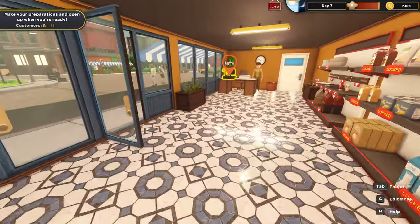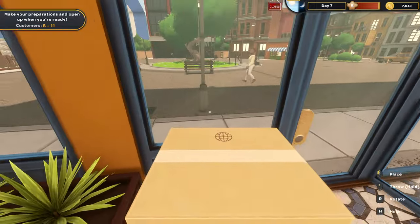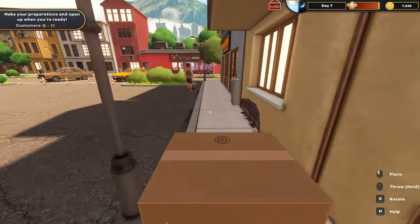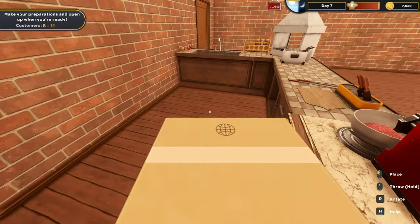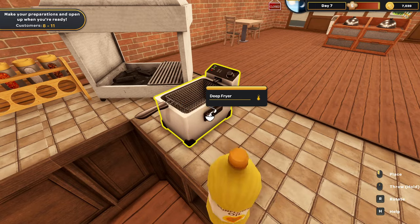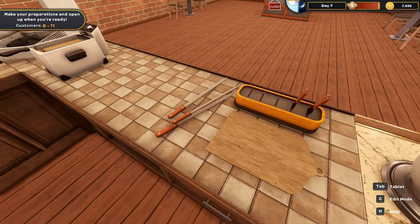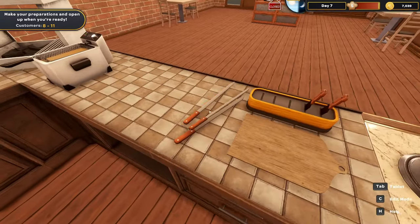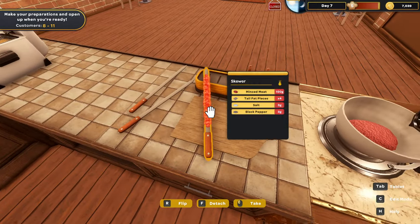I'm going to run right over and grab some sunflower oil, put that in there. Good to see you - we will try and make this all work properly this time. I'm feeling good about our chances. We're going to open our door, close it, come in here, immediately grab the bottle, and put that right in the fryer. Now let's see if I remember how to do this. I've got a few skewers - all I've got to do is take the skewer and put it into the meat. I'll set that there for now.